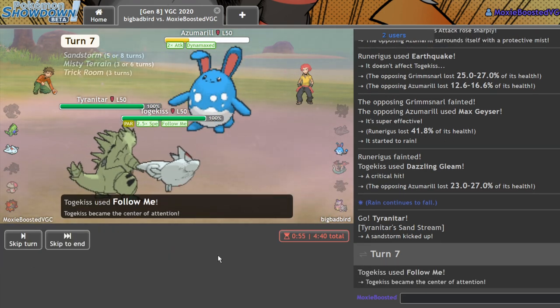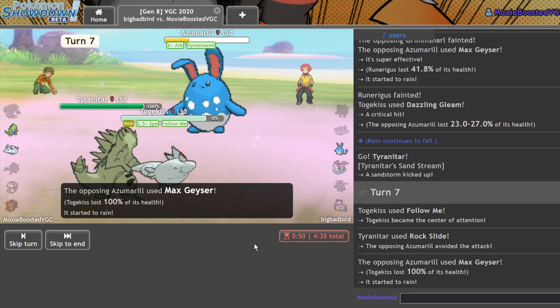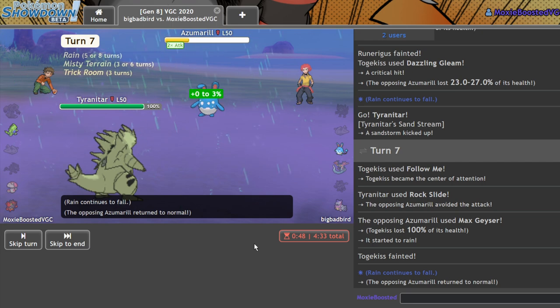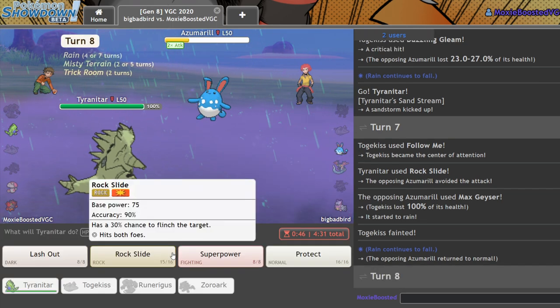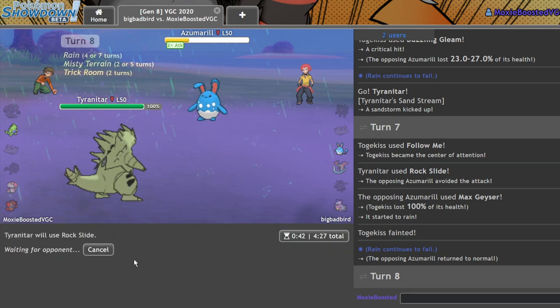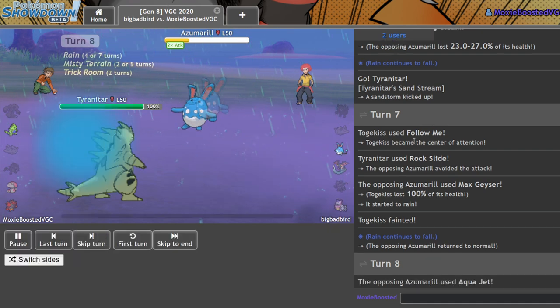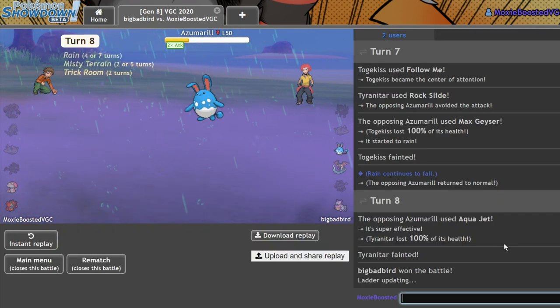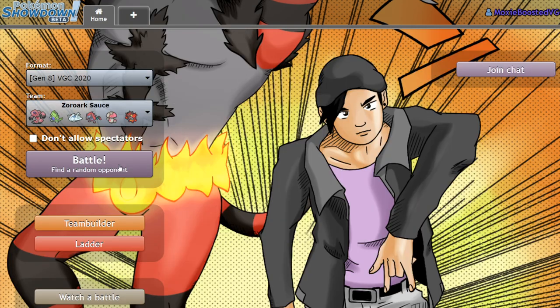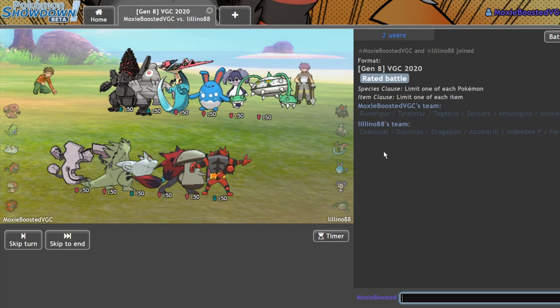Oh no... and now he can Aqua Jet. This sucks. That sucked — I'm not a fan. Good game. Missing the Rock Slide kind of sucked there — because that might have KO'd. I'm not certain. We have a lot of attack investment, but that was probably going to KO from that range.